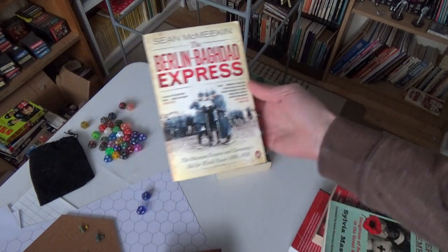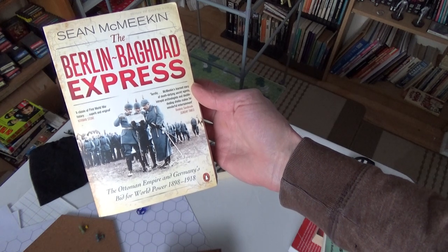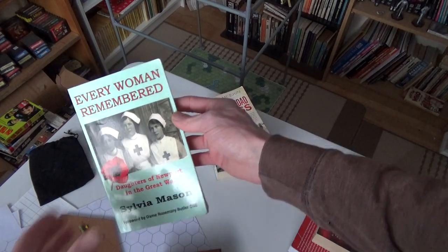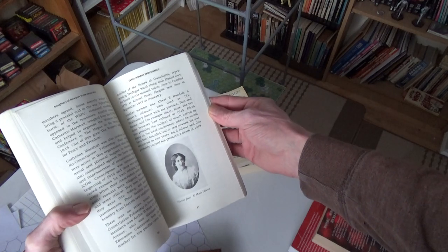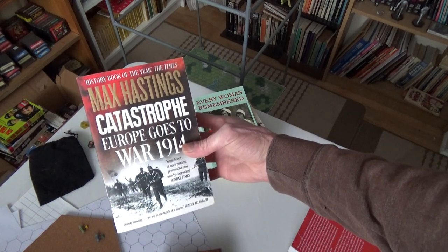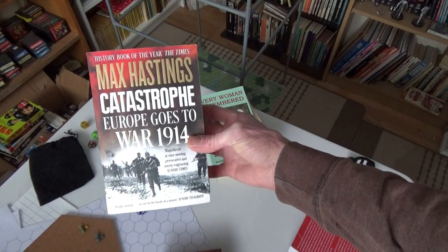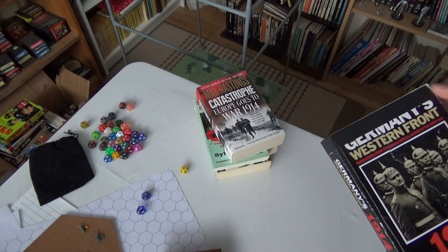There are three people on the cover - I can see the Kaiser but I don't know who the other two are. Then there's 'Every Woman Remember: Daughters of Newport and the Great War' - I like flipping back and forth, I think it'll be a good read. And this one's a monster - 'Catastrophe: Europe Goes to War 1914,' also referenced by Indy Neidell and others from the Great War YouTube channel. I think there was even a series funded by the Canadian government.